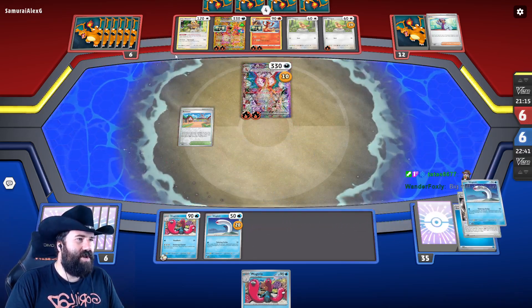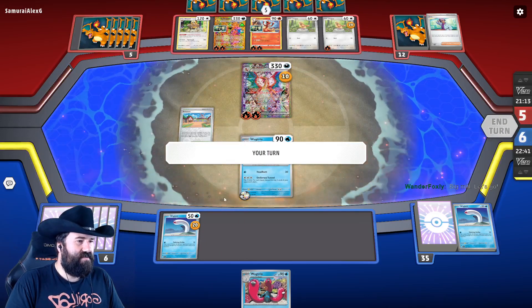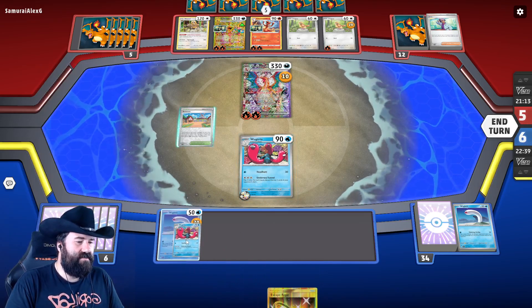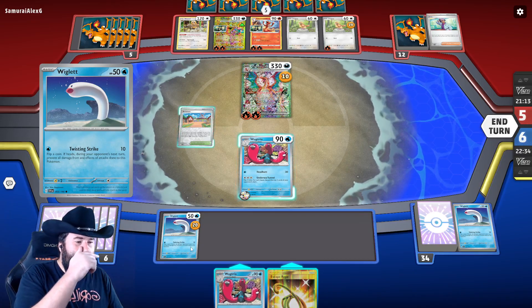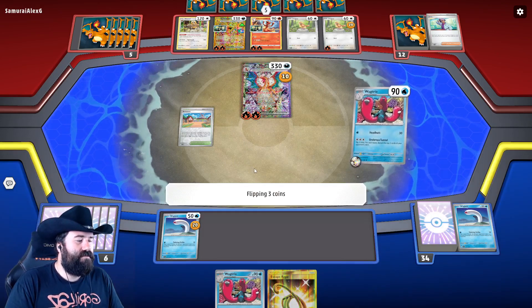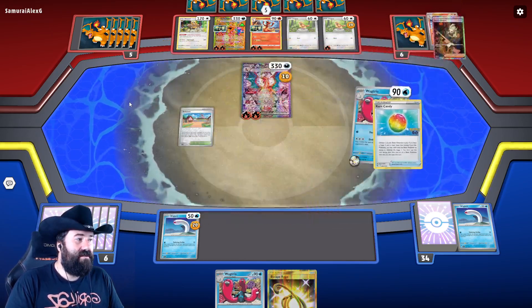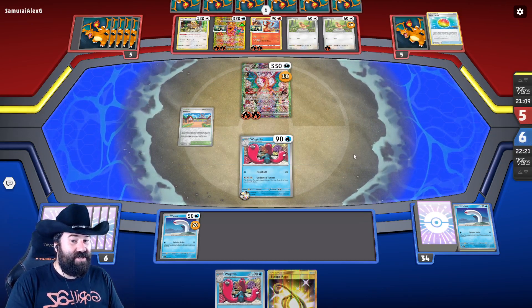You're not going to draw cards with your Bibarel? Why would you get the Bibarel if you're not going to draw cards, opponent? We probably shouldn't evolve this because if we rip one Water Energy we want to be able to try to hide. That was a lot of Boss's Orders — I think we're going to lose but maybe not.